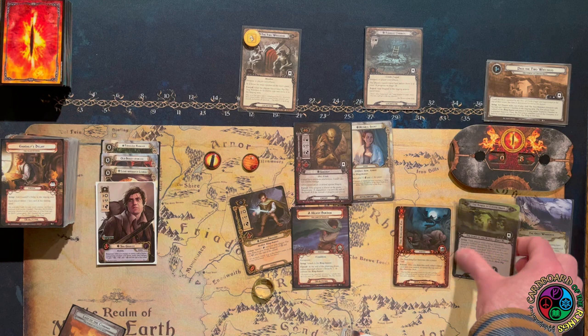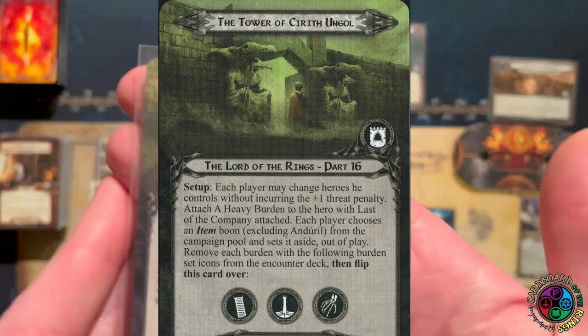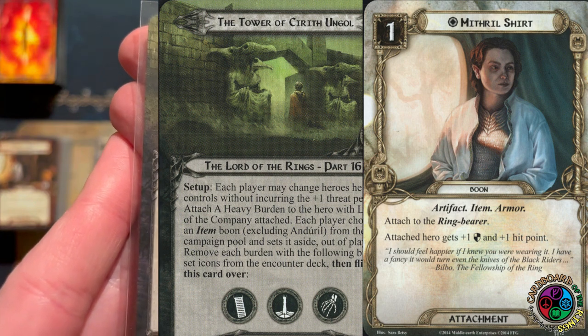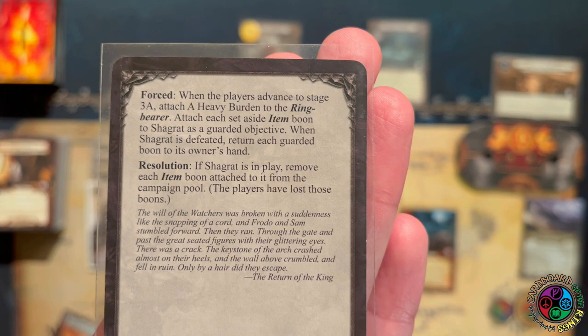In campaign mode, I'm supposed to attach a heavy burden to the hero with Last of the Company attached, then choose an item Boon (except Adriel) from the campaign pool and set it aside out of play. Then I remove the burdens with these icons on them, flip this card over, and there is an effect that happens when we advance to Stage 3A. Let's worry about that when we get there.